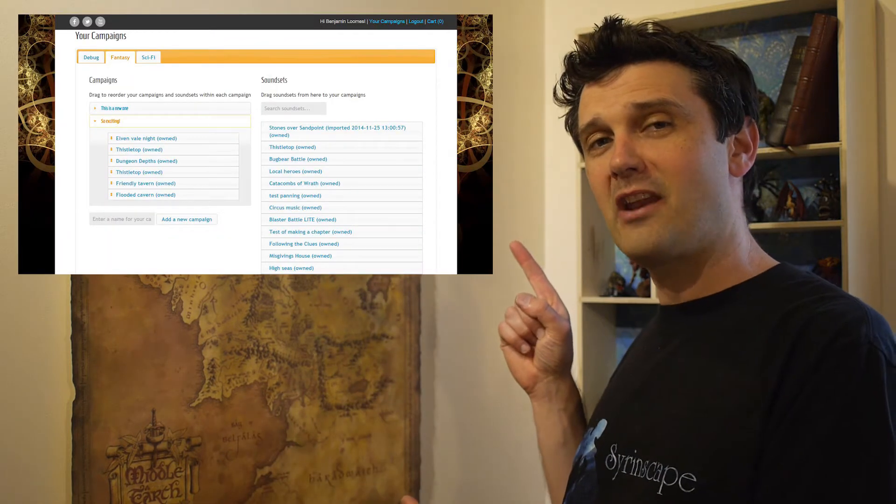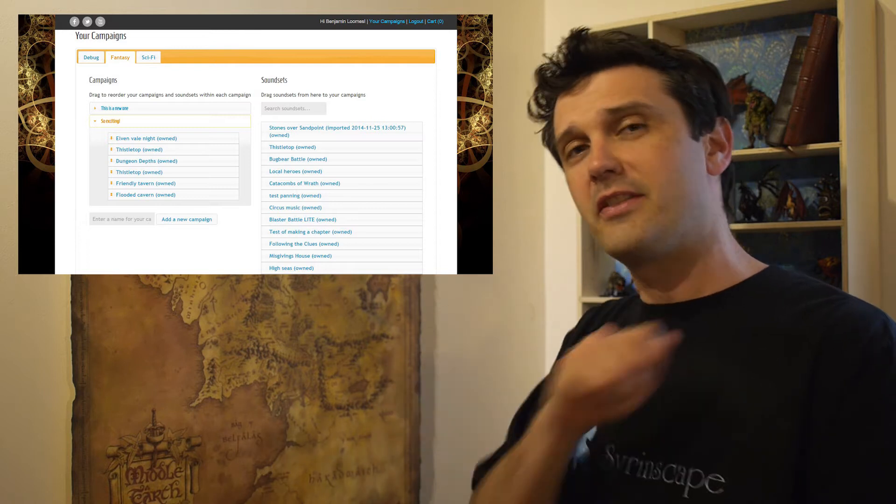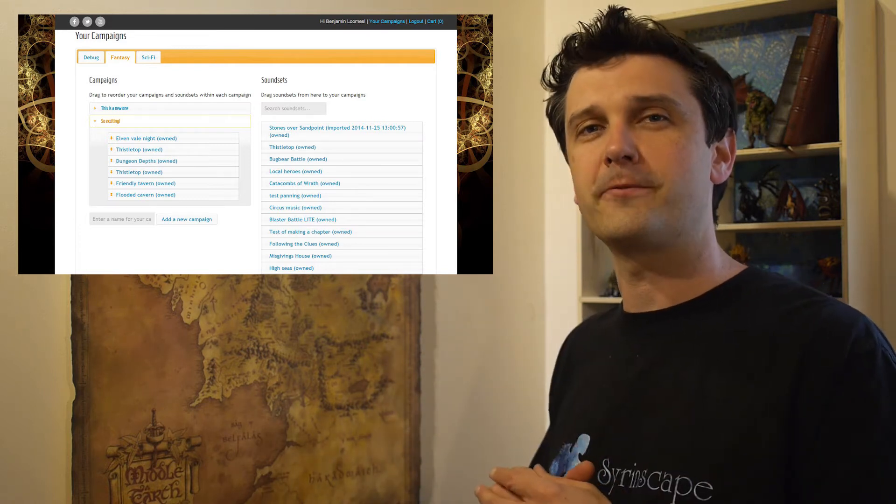Two very important things I need to tell you. One is organizing the left-hand column of Sirenscape — all that scrolling is getting a bit crazy. Finally we've come up with a solution which looks a bit like this. You'll see that on the website you'll be able to create your own campaigns and drag in the sound sets that you want to use on the night. You'll be able to keyword search for them.